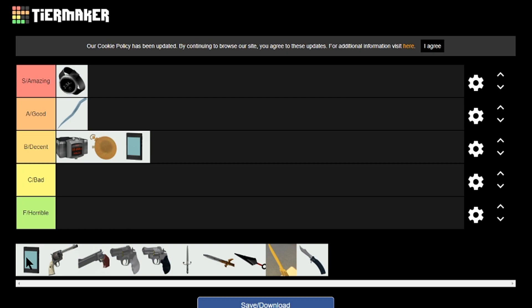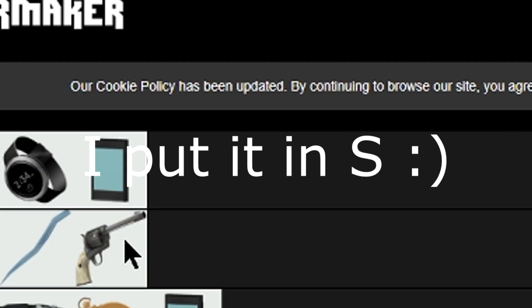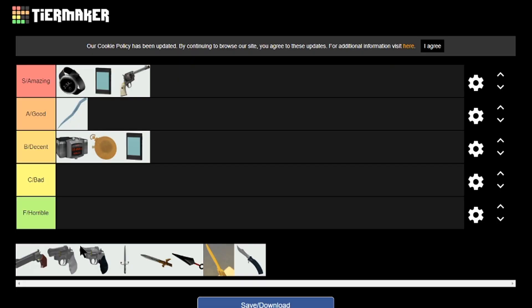Next we have the Sapper. You use it to sap and destroy enemy buildings, and it's really good because it's the biggest counter to mechanic buildings — besides maybe a direct hit rocket. Because of that it goes into amazing. Sapper is amazing.